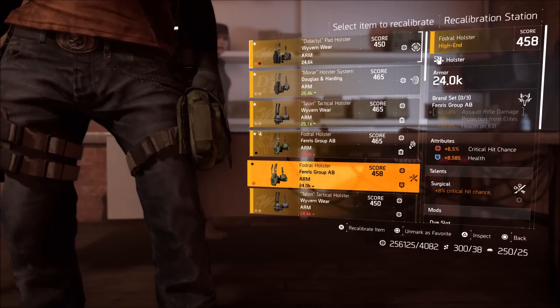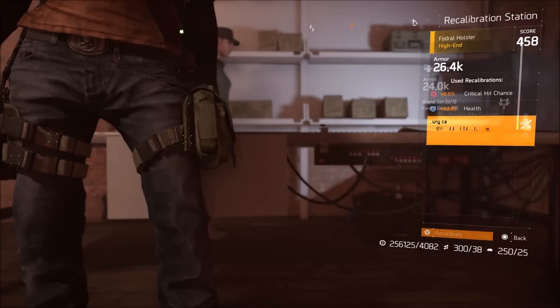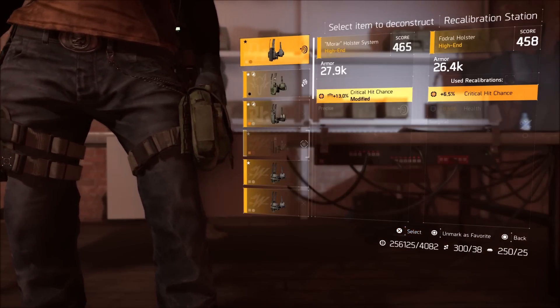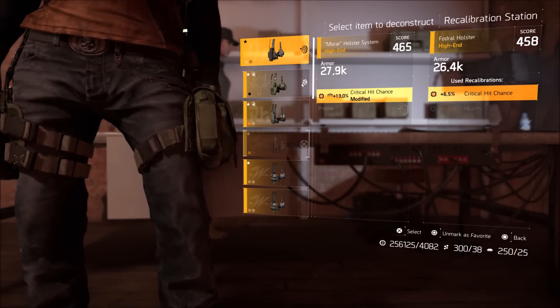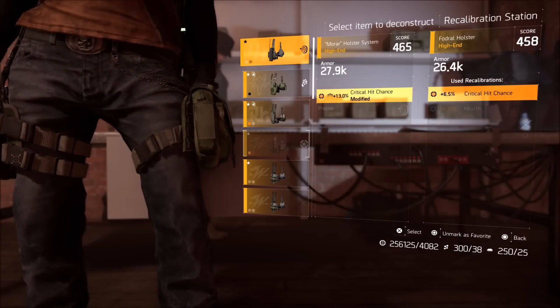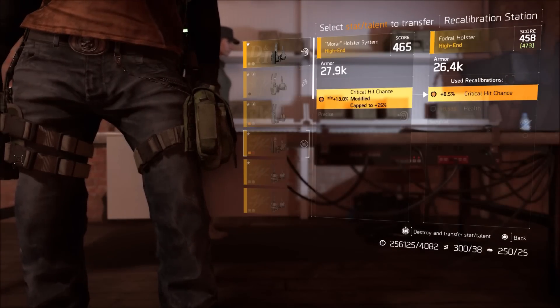What you can change are the attributes and talents. You can pick one attribute if you have more than one on your piece of gear and change that, or you can change the talent — one or the other. For example, if I want to change this crit chance and I want the 13% from my D&H holster because I need more crit chance on the one I'm currently using, I can go ahead and take that, but I won't actually get the full 13% because there is a cap.